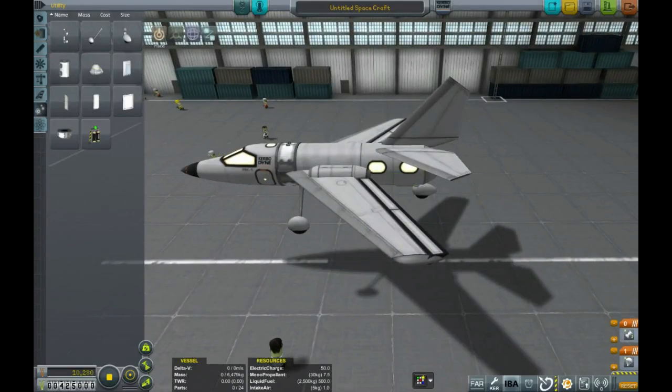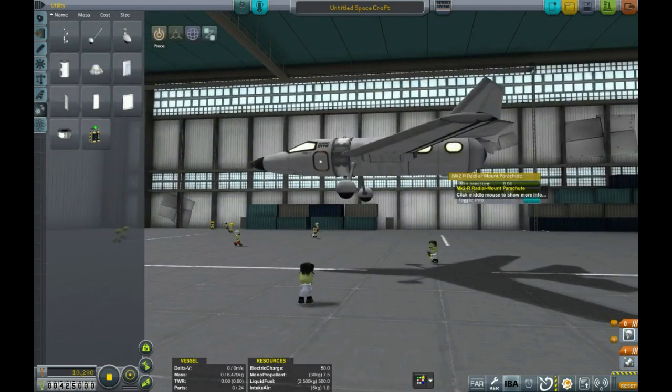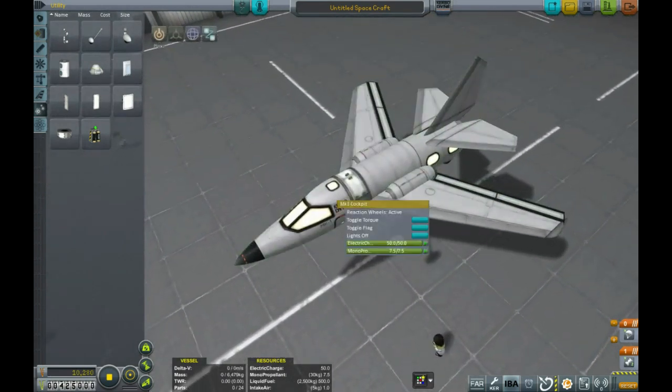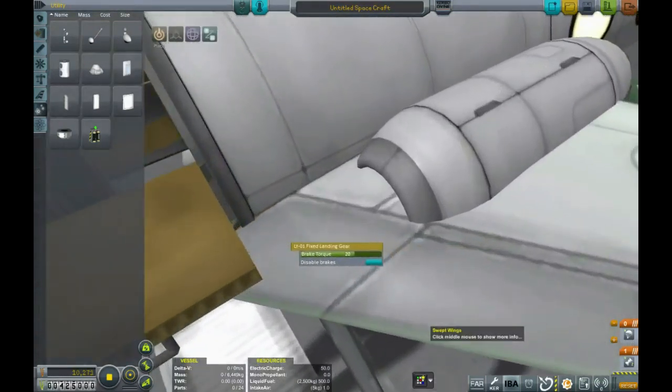So that's the basic airframe built. Just get the staging right so the parachute fires after the engine. Also, forgot to unload the monoprop — everything has monoprop by default. If you're not going to space, you don't need it. Get rid of it, save some weight.